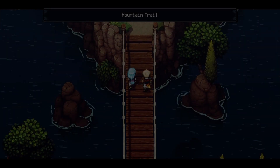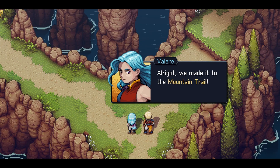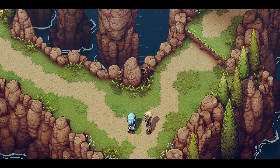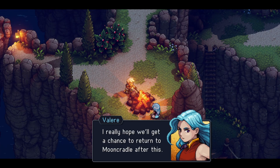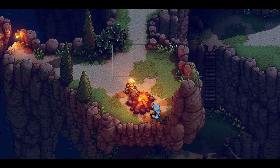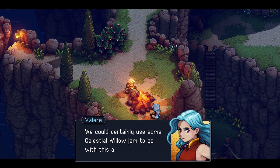And let's go up the mountain. This is where we started the game, right? Yes it is. All right, we made it to the mountain trail. So far so good. So the other mist lives somewhere here, huh? We will pass forward? Yes. This was a nice introduction — introduction to their past. I really hope we'll get the chance to return to Mooncradle after this. What if we are sent out into the world right away? I don't know.